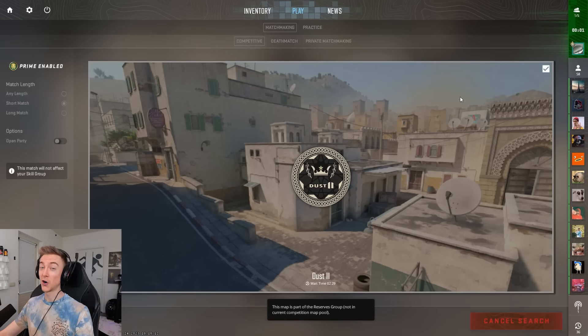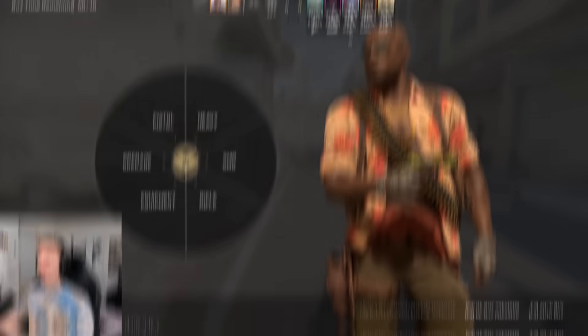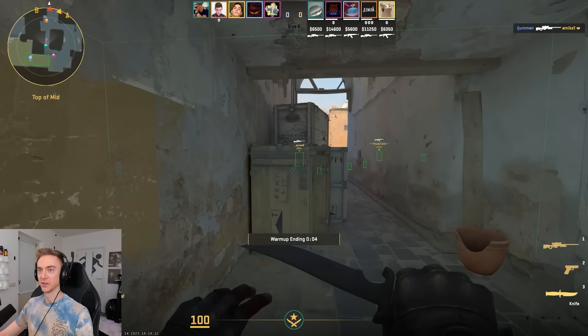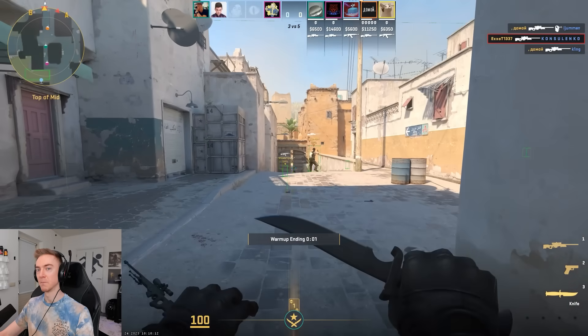If we disconnect from this server and hop in a competitive match, I want to show you what works there as well. Absolutely everyone is highlighted through the wall — the enemy team and my own team as well. It's literally built-in wallhacks even in matchmaking. This is obviously a massive oversight by the devs, leaving a command like this in the game that should be cheat protected. This has got to be one of the most major exploits I've ever seen for sure.